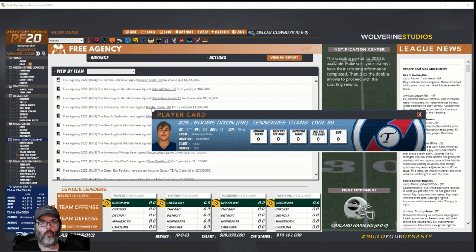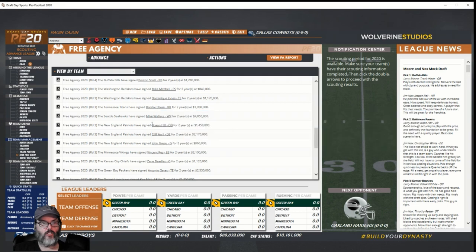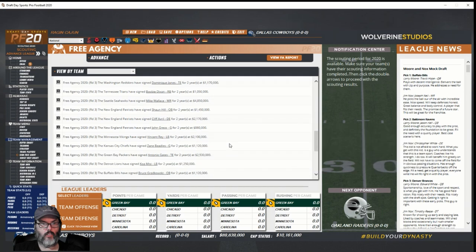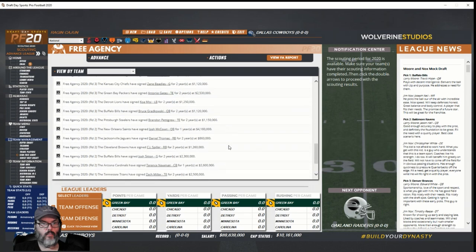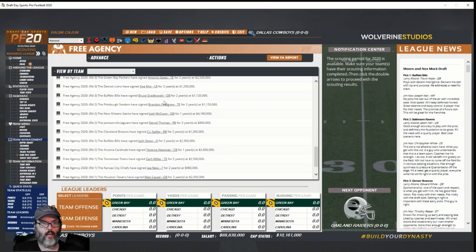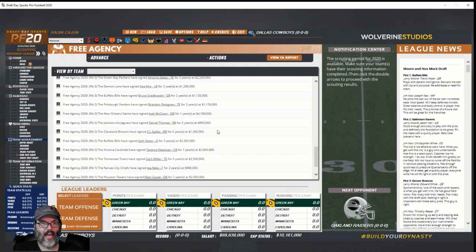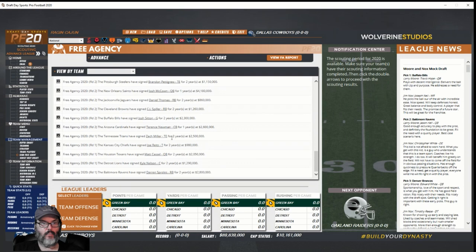Sean Hill went to Maryland — different Sean Hill, my bad. Josh McCown to the Saints for 4 million dollars for one year. Zach Miller got two years, two and a half million, went to the Titans. Matt Cassel went to the Texans.